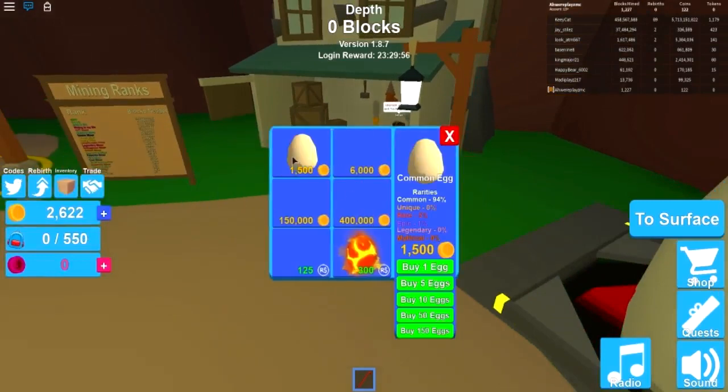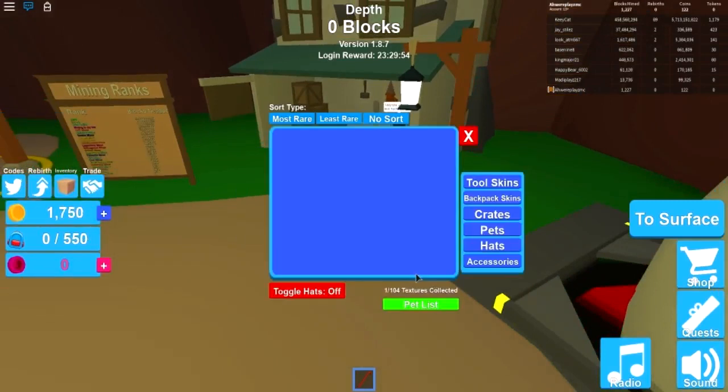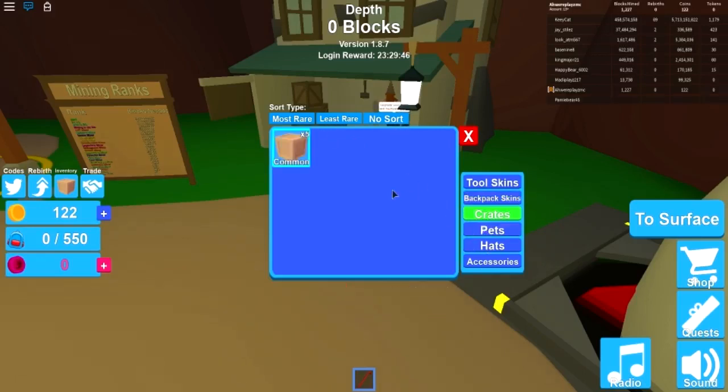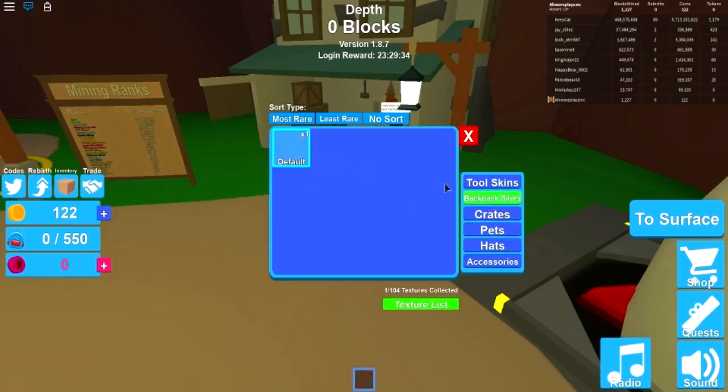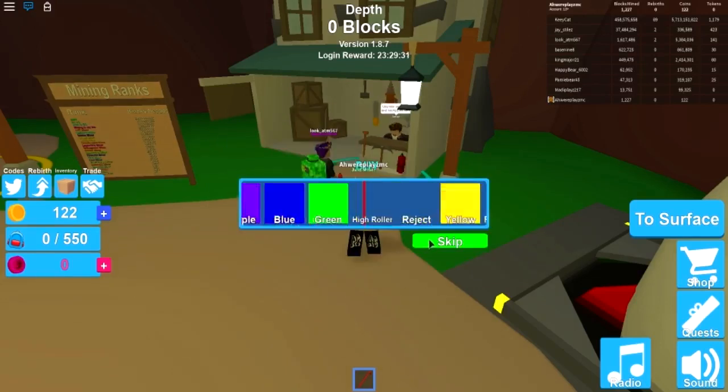I guess we could buy a pet — let's buy a common egg for a pet. Okay, we got pets now. Wait, where is it? Oh my god, did I actually buy five common crates?! I don't know what happened but let's open the crates. Five crates, let's open them — what are we gonna get? I'm so scared.